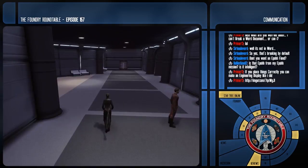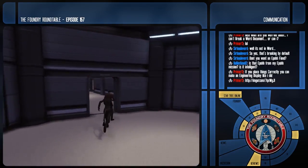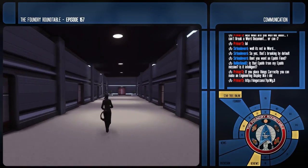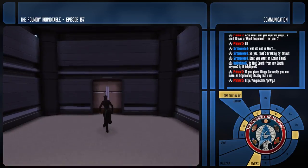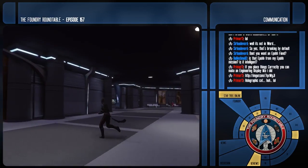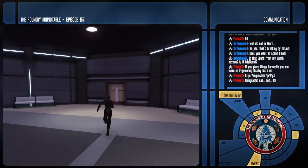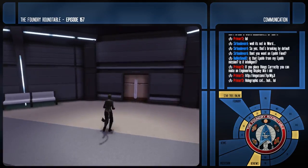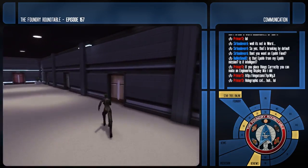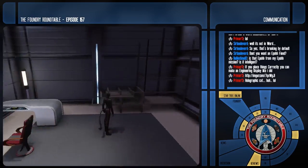There are some good lessons in this map for breaking up hallways so they're not just straight rectangles. There are little angled cutouts, different pillars, areas with couches and various things. The angling technique I've learned on this map is a really great way to make the map feel a little bit better.